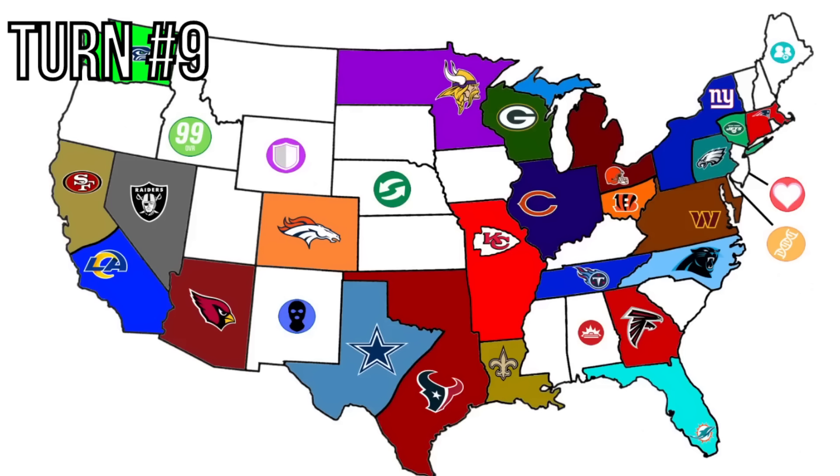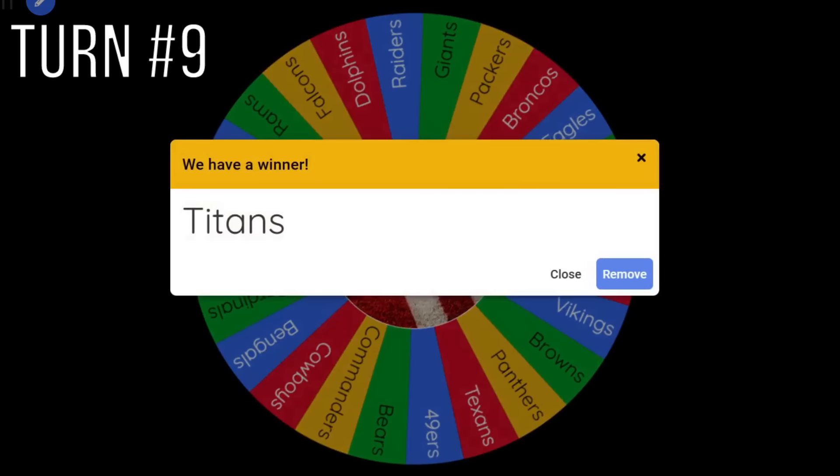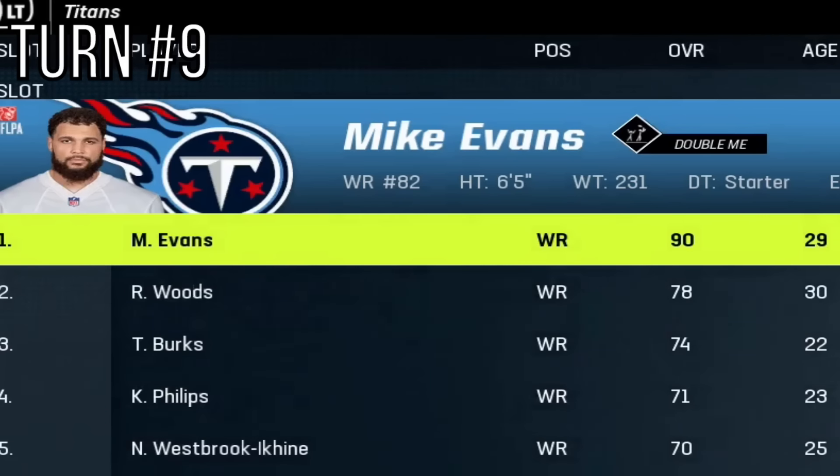Here's a look at the map with 24 teams. We'll start with the Tennessee Titans, and they will be going up north in what's probably an expansion — Kentucky will be reunited with the Titans. Their free agent pickup is Mike Evans, a 90 overall X-Factor wide receiver from the Buccaneers.